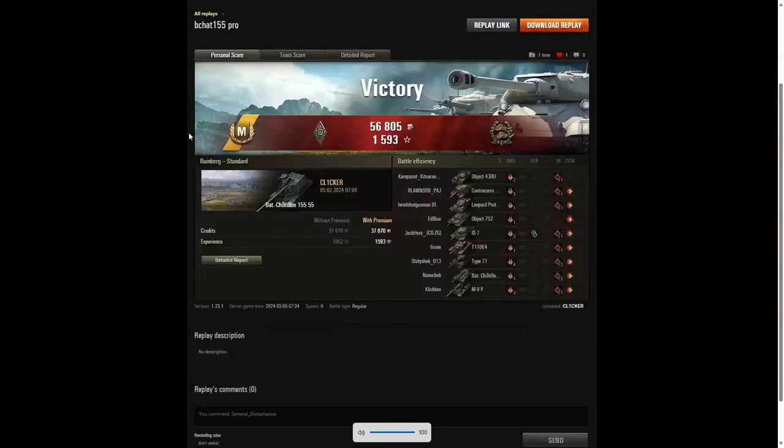That was a pretty furious battle there by Clicker, and it's another ace tanker for him in the Bat Chatillon 155-55. He managed to get a Bruiser medal for getting at least 5 critical hits — in fact he got 10. And he got a Confederate medal for hitting more of the enemy than anyone else on his team, with at least 6 tanks subsequently taken out by teammates. Every tank he fired at was hit and taken out by his team, therefore all of them count towards the Confederate.